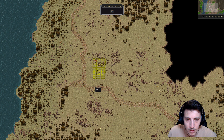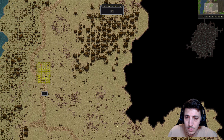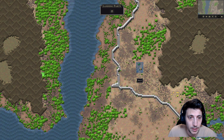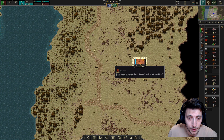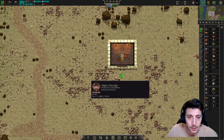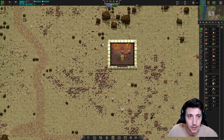I'll place our camp here - we'll just expand as we need to. This is our throne. This is where our little Dondarians are going to go and swear fealty to our throne when we start the game.